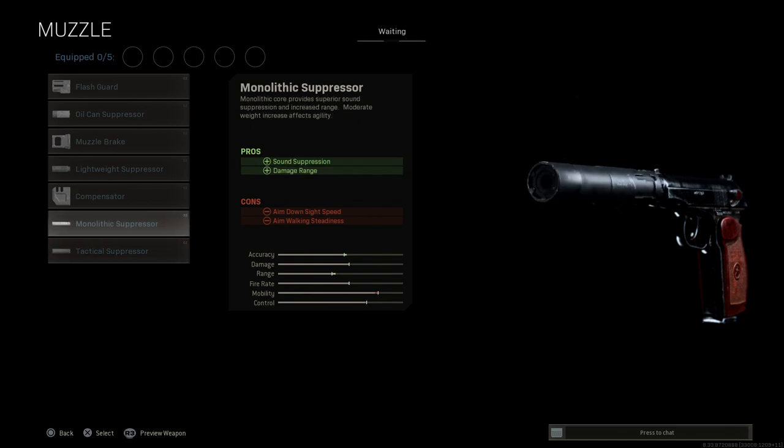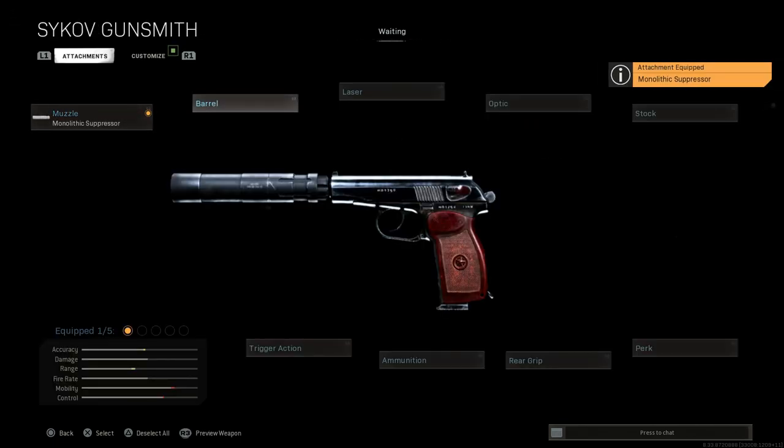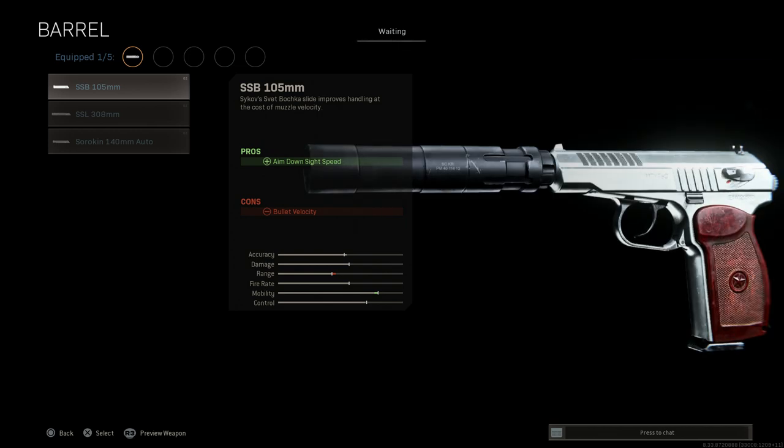We'll put on the Monolithic Suppressor — this is as close to the real-life length and configuration as I could find in-game. This gives us sound suppression and damage range as pros; the cons being aim down sight speed and aim walking steadiness. So we'll go ahead and put on the Monolithic Suppressor.